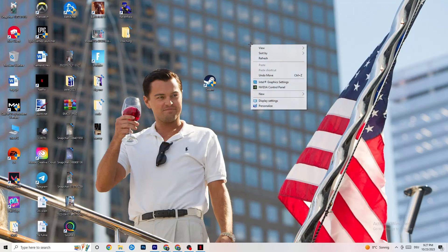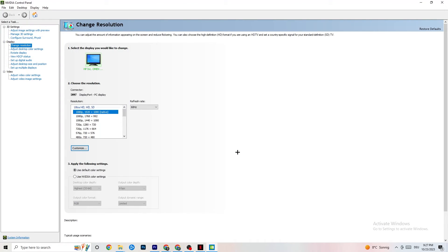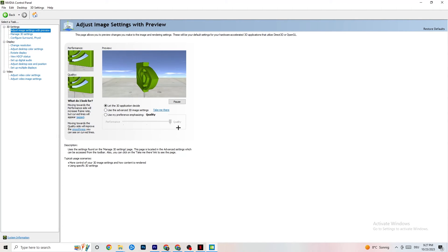Next, right-click your desktop and open the NVIDIA Control Panel — or your relevant graphics card driver panel. Go to Adjust Image Settings with Preview in the top left. Enable 'Use my preference emphasizing' and adjust the bar. I have it set to Quality because my PC can handle it, but if yours can't, pull the bar toward Performance. This will prioritize performance without impacting visual quality as much as you might think.